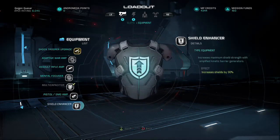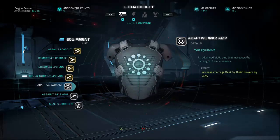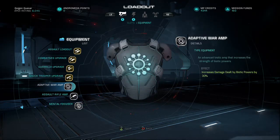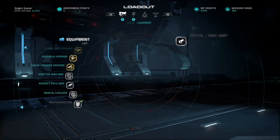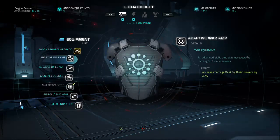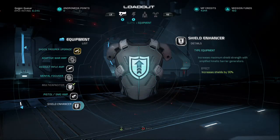So definitely go with Multi-Capacitor — that's very effective. A good second choice would be the Shield Enhancer. After that, Adaptive War Amp is probably better than Mental Focuser simply because it increases damage dealt by biotic powers by 30%, and this character's really only got biotic powers as his two main powers — you've got Flak Cannon, but you're not really going to put much reliance on that. Go for the Adaptive War Amp if you haven't got the Multi-Capacitor or the Shield Enhancer. Try not to go for the Mental Focuser over the Adaptive War Amp. So prioritize: Multi-Capacitor first, Shield Enhancer second.